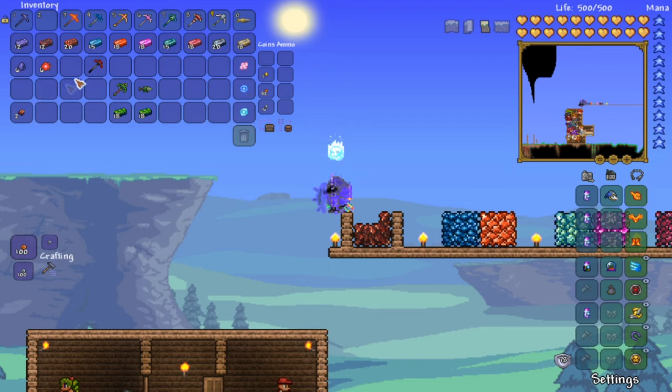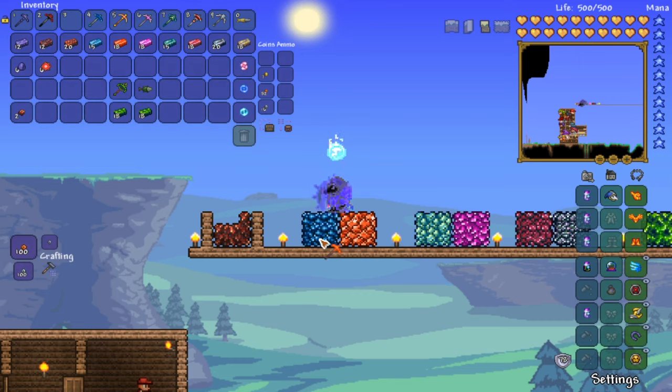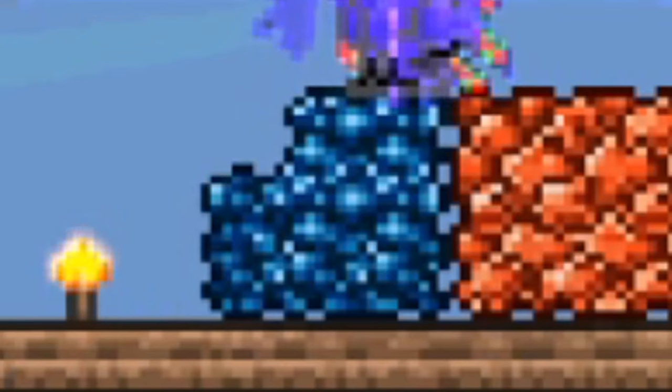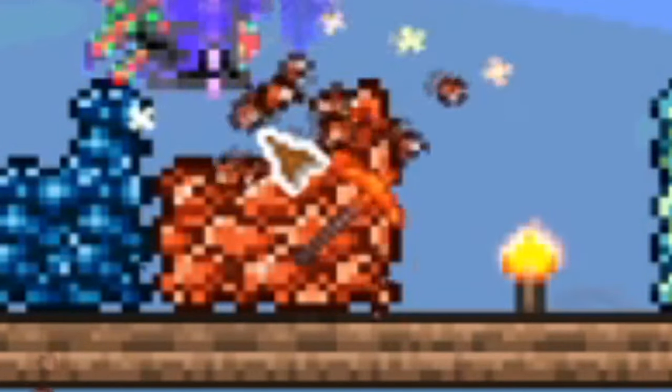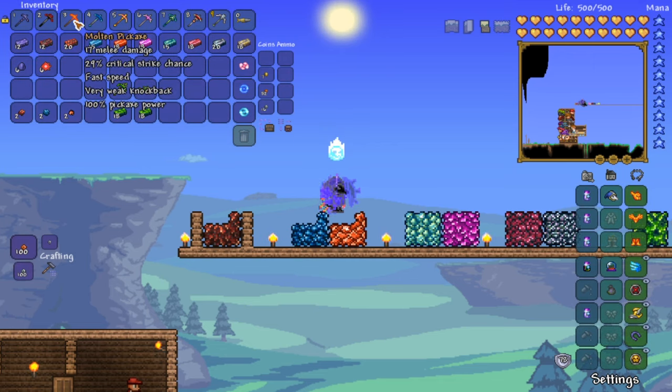When you get enough hellstone bars you can make the molten pickaxe. The molten pickaxe can only mine the first tier of hard mode ores. To craft it you need 20 hellstone bars, which is pretty expensive. The molten pickaxe has 100 pickaxe power, and that's why you can go ahead and mine cobalt ore or palladium ore — whichever your world has. The ores are randomized when you smash the demon altars.